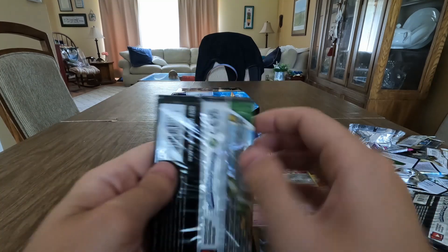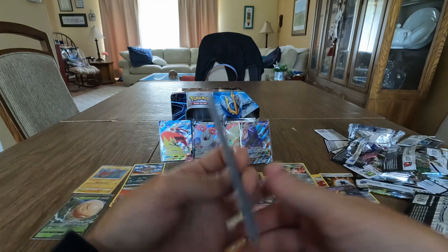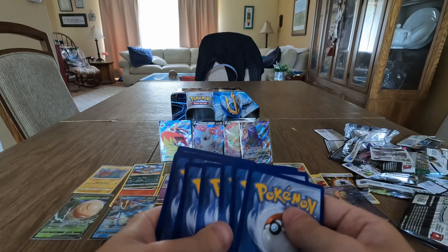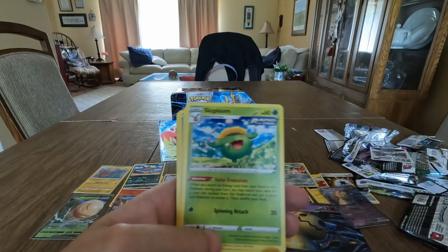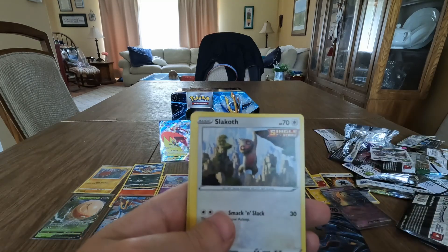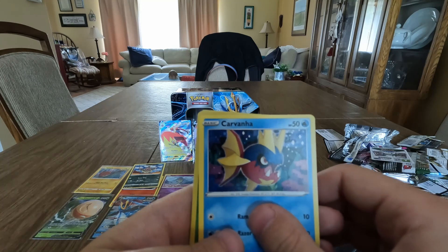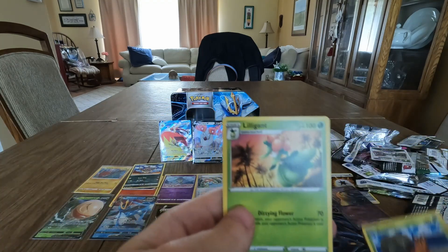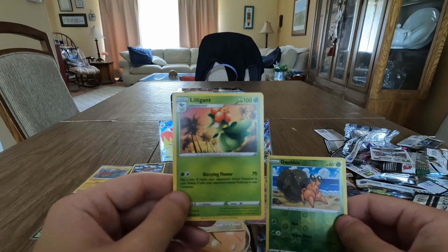Now the two packs I'm most excited for — the Evolving Skies packs. These are the most expensive at retail value if you're just trying to buy a pack alone. Highly suggest looking for this tin at your local GameStop if they still have any left — this was the last one at the store I went to, so act quick! One, two, three, four. Leaf energy. Got Zweilous, Skiploom, Raihan, Luvdisc, Gossifleur, Sliggoo, Emolga, Carvanha, Dwebble reverse holo, and a Lilligant alternate art — pretty cool art right there.